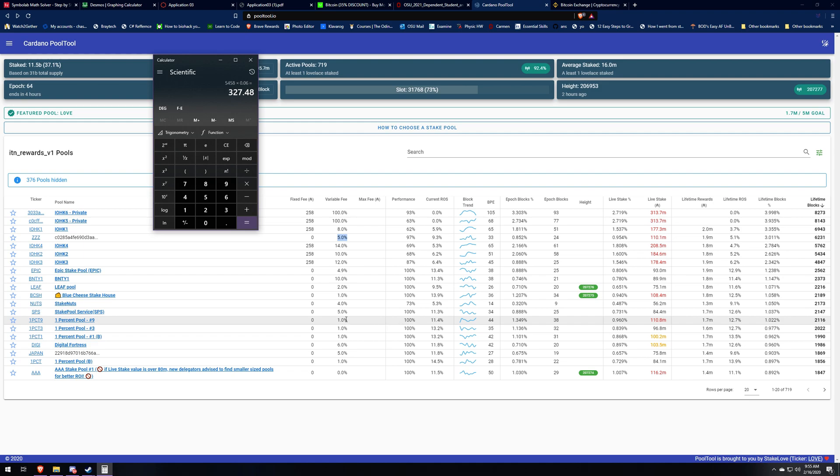Let's scroll down. Here's a good one — there's a pool at one percent fee and a lot of people are staked to it. They're only taking one percent which is pretty low, good for them, and their performance is 100%. So for pool number nine: 44 blocks times 1,000 ADA, zero fixed fee, times 0.01 — that means they're making 440 ADA a day. Times $0.06, they're making about $26 a day per pool.